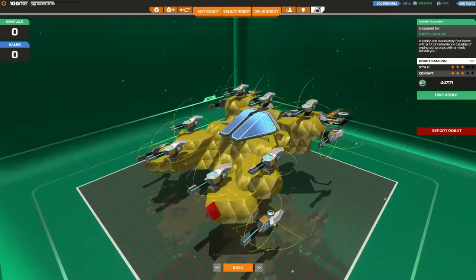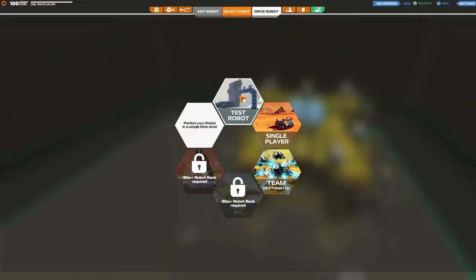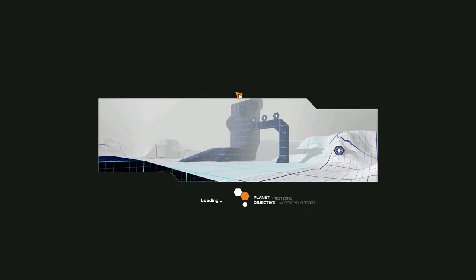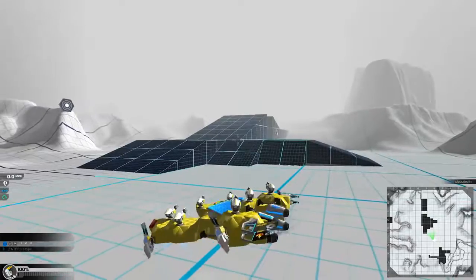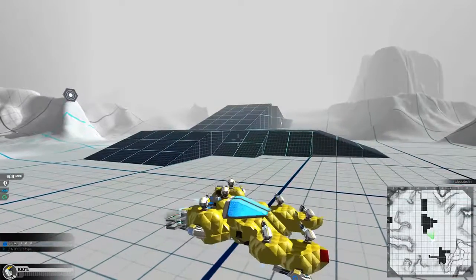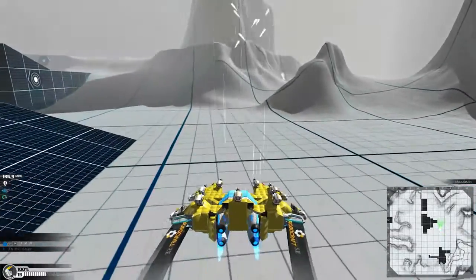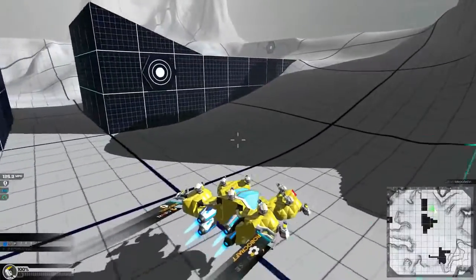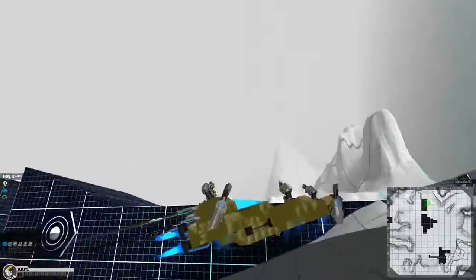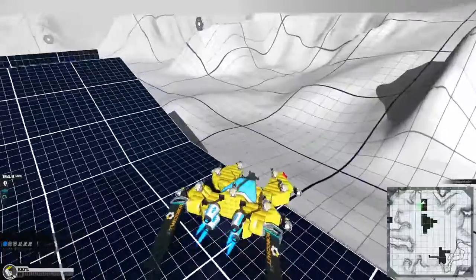Let's quickly hire it and give it a very quick test in the sandbox mode, in the test robot area, purely because the more I try out hovers the more I realise it's so easy to imbalance them, and I'd rather know about their imbalances before I get into a battle. It seems pretty well balanced honestly. Let's pop it up to maximum overclock. Yep, seems pretty balanced to me. It's not very quick, but in terms of balance it's very, very easy to control - remarkably easy to control.